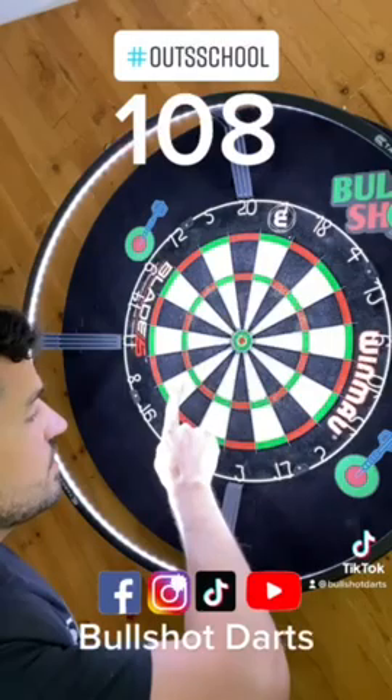If we go the 16s route, if we hit a 7, that'll still give us a triple bull shot finish. Or if we hit an 8, that still gives us a look at triple 20 and tops. Class dismissed.